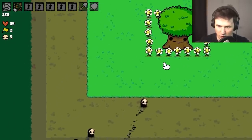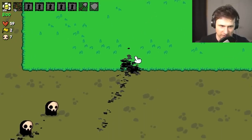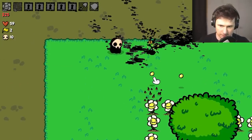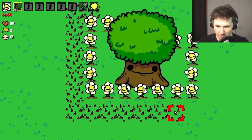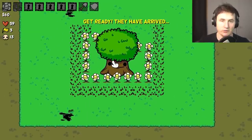Remember, protect the tree at all costs — this is your life! Attack the enemy, that's right — thank you very much. Okay, we need a lot more money because our next stage is going to be building spikes everywhere. We want to put a spike on every single plot just in case. Oh, we're out of money but our defense is looking very solid.